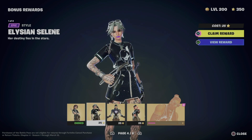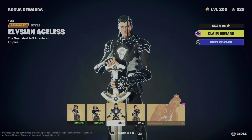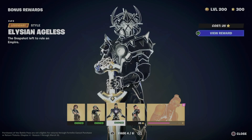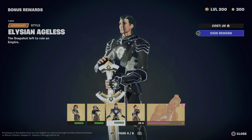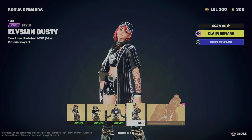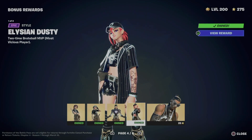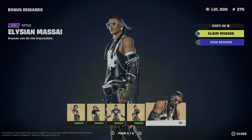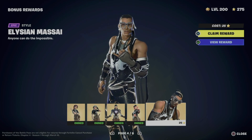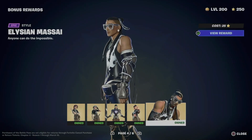We're gonna get this reward and hold X to claim the next one. All claimed. Once we claim these, we can go on and change our styles later on to whichever style you want from all these rewards. We just got that one, and we're gonna move on to the last one — this one became unlocked since we claimed every other one, which always works like that.